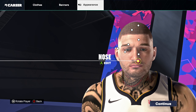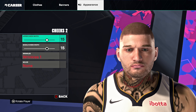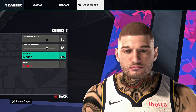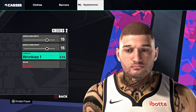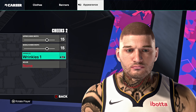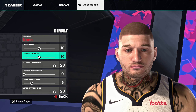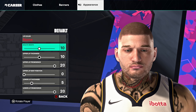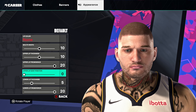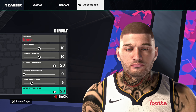Cheeks number 2: upper cheek width 15, middle cheek width 15, wrinkles 1. Moving on to the mouth: defaults, no lip color, mouth width 10, upper lip thickness 10, upper lip prominence 20, upper lip dent position zero, lower lip thickness 5, lower lip prominence 20.